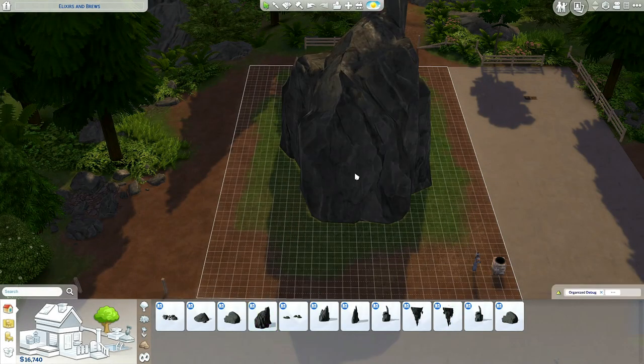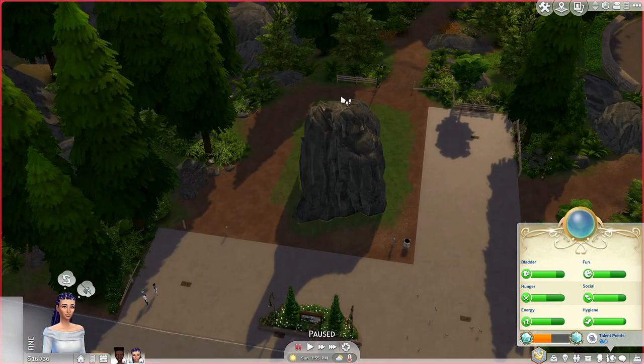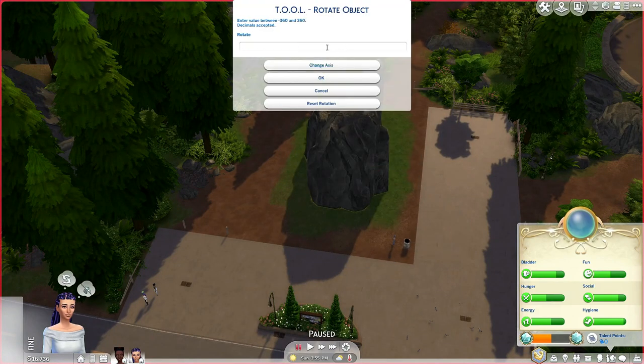And now we are going into the build. I had a vision of a magical house on top of a floating rock, and with the right mods it's actually not that hard.